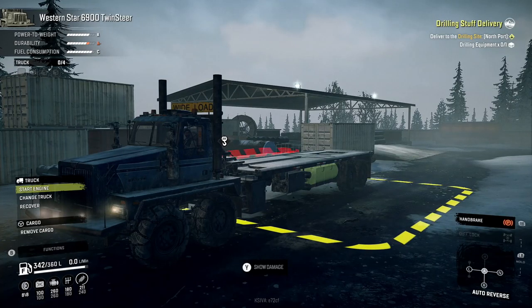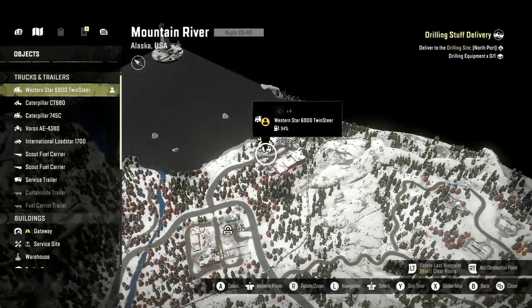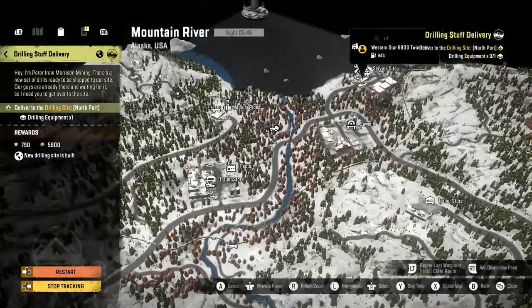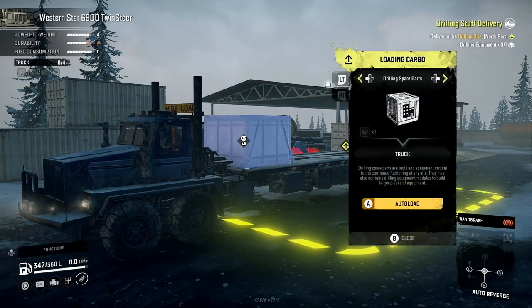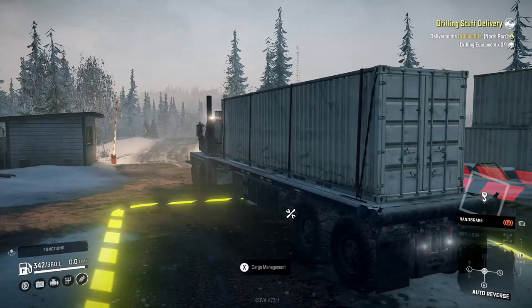Hello, this is Nabs coming at you with SnowRunner. More adventures today - we're doing a drilling stuff delivery, taking drilling equipment from the service site and dropping it off in Northport, which is all the way across town. Since it's a heavy haul, we're bringing out the Western Star twin steer - figured why not, it's fun. The drilling equipment fits on there beautifully, takes up the whole truck perfectly.